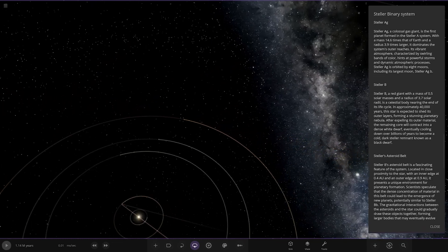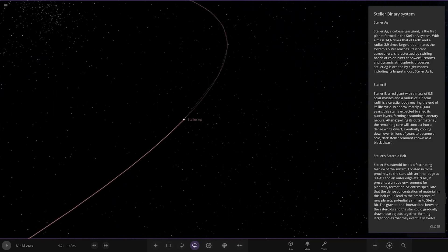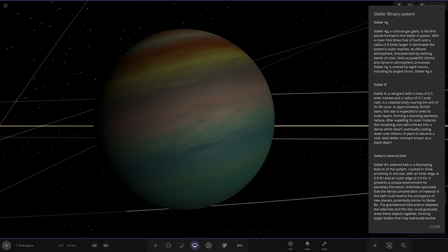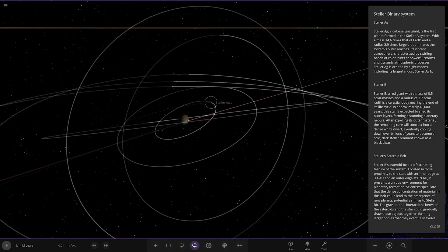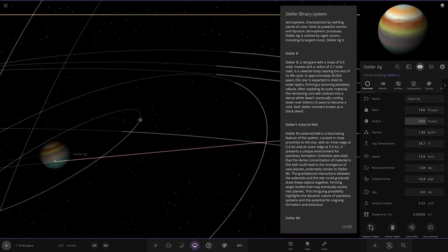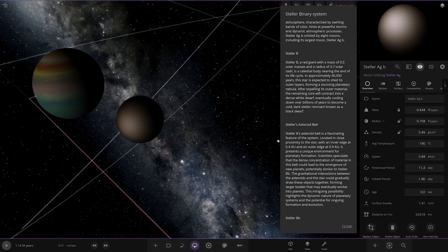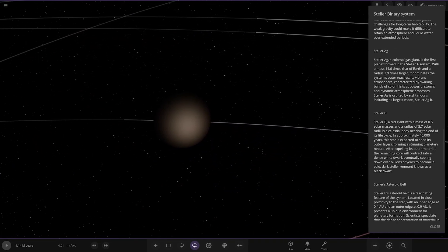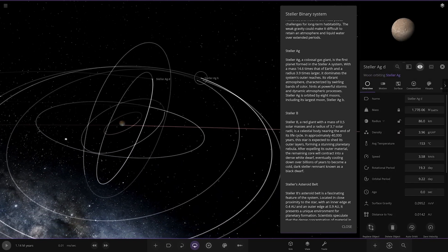Now we're heading to AG, and there's an asteroid belt as well. We've got a colossal gas giant — the first planet formed in the Stellar A system — with a mass 14.6 times that of Earth and a radius 3.9 times larger. It dominates the system's outer reaches, with a vibrant atmosphere characterised by swirling bands of colour hinting at powerful storms. Stellar AG is orbited by 8 moons, including its largest moon, Stellar AGB, which is 0.7 Earths in size — roughly 25% the size of the gas giant. That's a pretty enormous moon. It's got some oceans on it. The rest are asteroid-type minor moons.